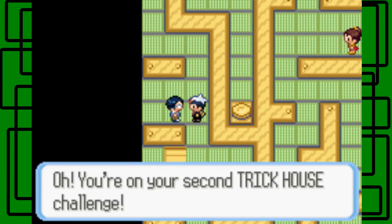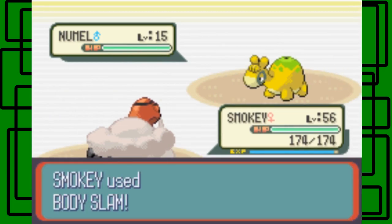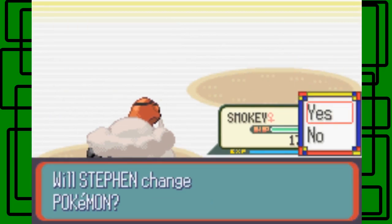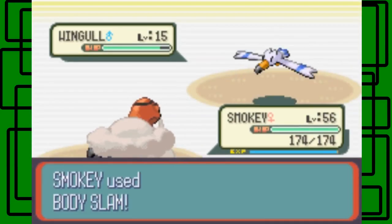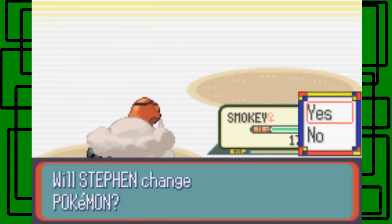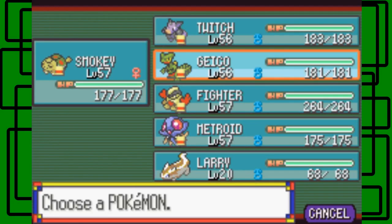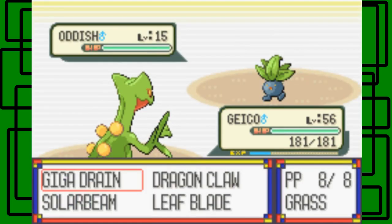It's another school kid. You're on your second trick house challenge — yes I am. He has three Pokemon — let's use Bioswam. Okay, it goes down. Let's use Wingo. Wingo is staying. Let's use Bioswam again. Smokey is now level 57 — awesome. Oddish is next. We'll switch to Geico since it's not level 57 either.